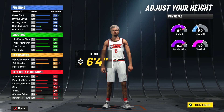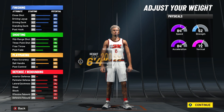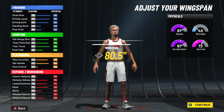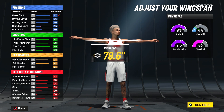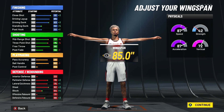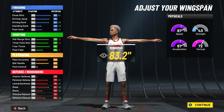For body style, go up to six-four — you can do six-five, you can do six-three, but I say six-four. Minimum weight so we're as fast as possible on the build. For wingspan, you can go down here if you want contact dunks — this is the lowest you can go — or all the way up to one below max. My recommendation would be right here, two below max.